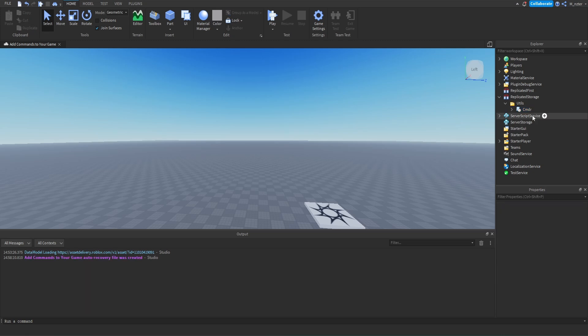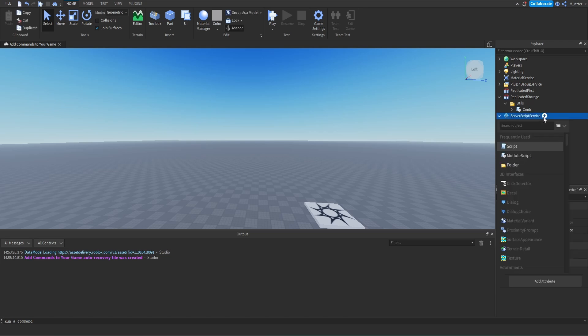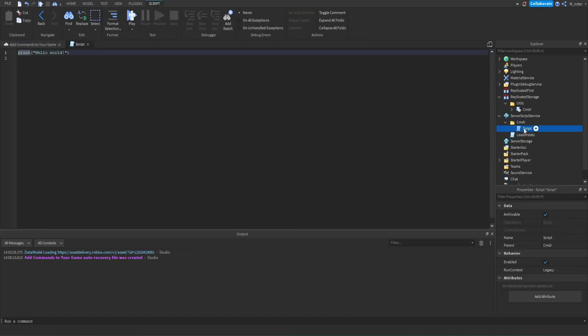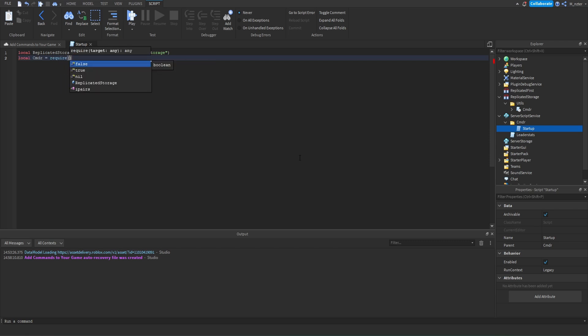Now that we have the Commander module inside of replicated storage, we need to set it up on the server side. So we're going to go inside of our server script service and add a brand new folder. We'll rename this to 'cmdr' or you could rename it to 'commands' or however you prefer. Then inside of this folder, we're going to add a brand new script and we'll rename this to 'startup'. Inside the script, we're going to create a variable for the replicated storage, and then we also need to create a variable for the Commander module: local cmdr = require(ReplicatedStorage.utils.cmdr).